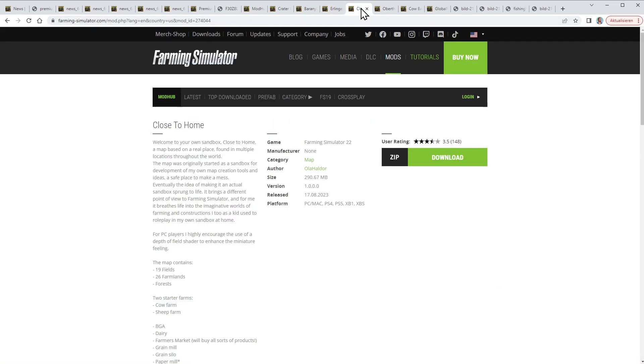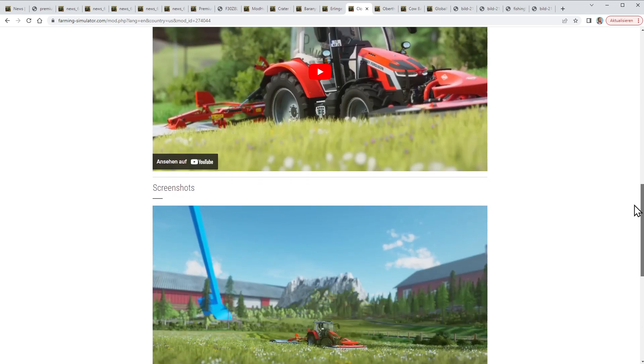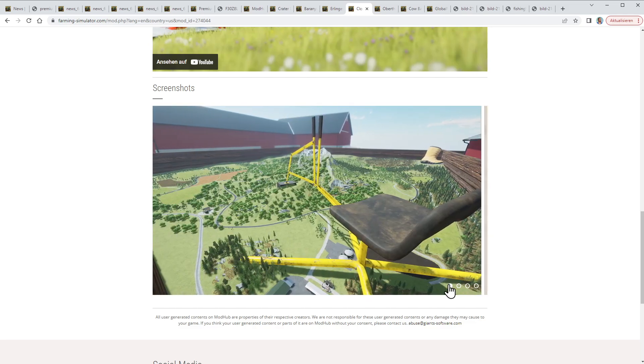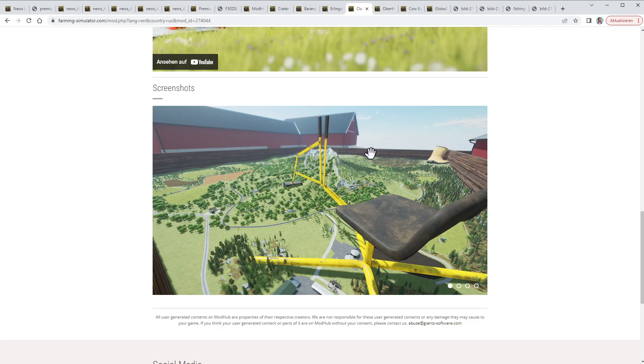The next map is quite an adventure — made by Olahaldor and available for all platforms. You may know him from Renebu, a real-life map from Norway. This is a 16x map and his first cross-play map available for consoles as well. It has a really interesting idea: you are playing in a literal sandbox — around you, behind the borders of the map, is the farm of your parents, and those are the boards of the sandbox. It's a real working map with a train.